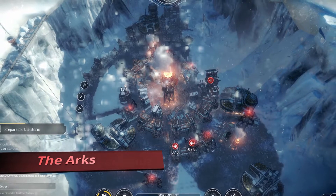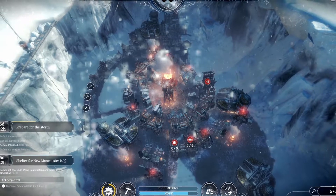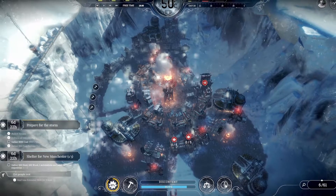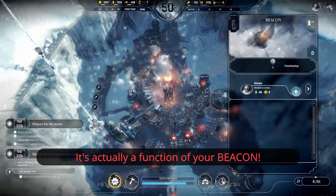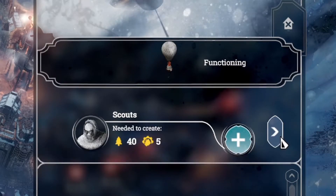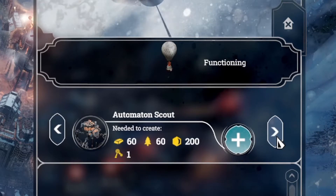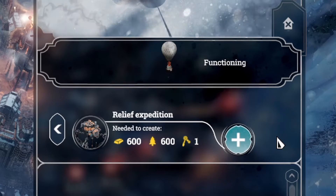What is up farm hands, fatbeats here, welcome back to the beef farm. I'm going to show you how to create a relief expedition in the arc scenario. It's actually a function of your beacon, so if you look over here at my beacon, you can see there's an arrow next to where you typically create your scouts. You can click on this arrow to select an automaton scout, or you can use it to select your relief expedition.